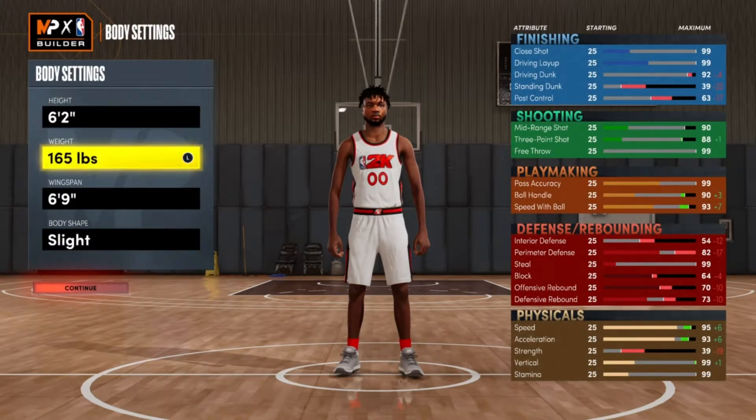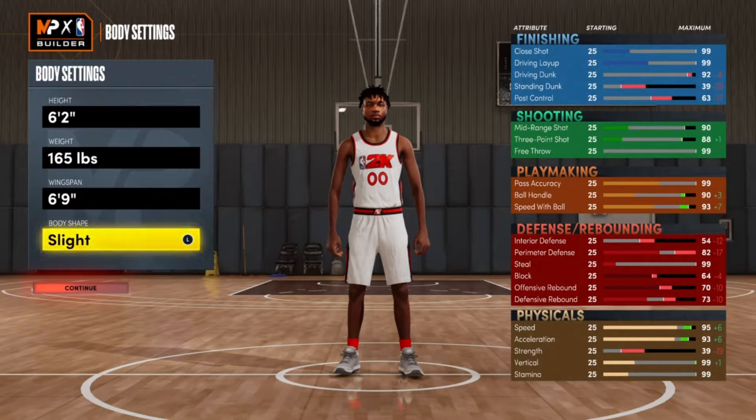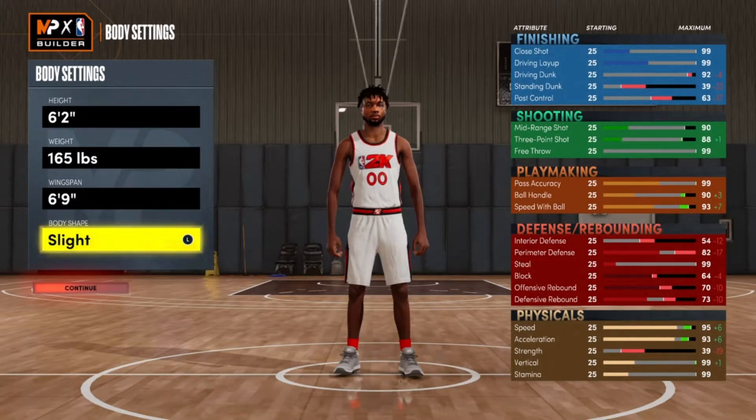His listed weight is 153 pounds, but that's below the minimum weight in 2K, so we're going with 165. He has pretty long arms — I gave him a 69 wingspan. I'm pretty sure everyone would agree with a slight body type.